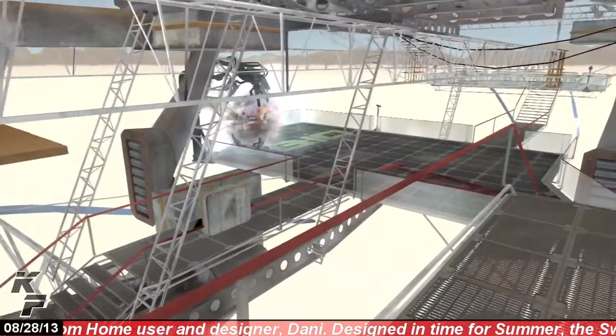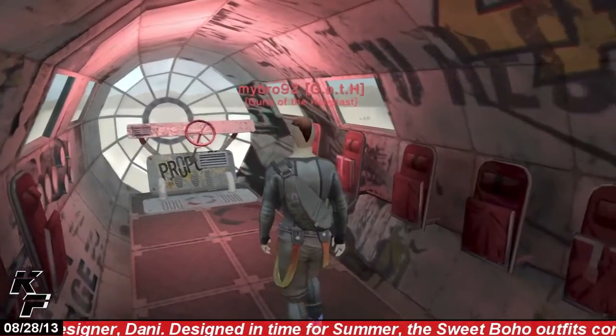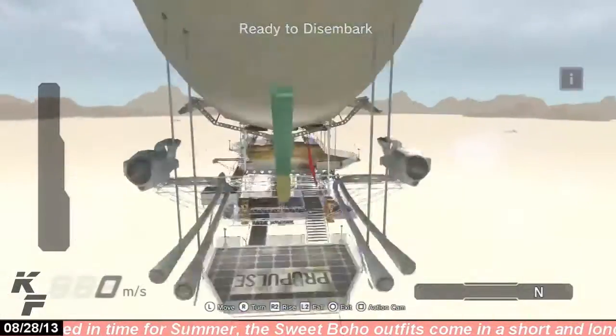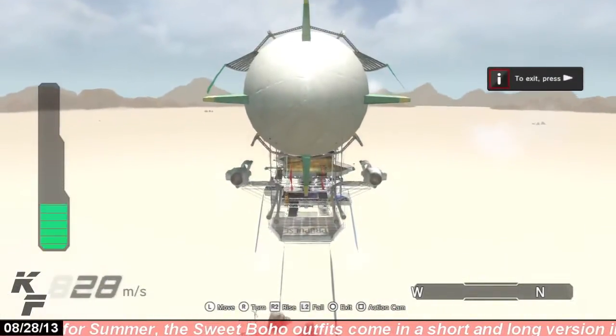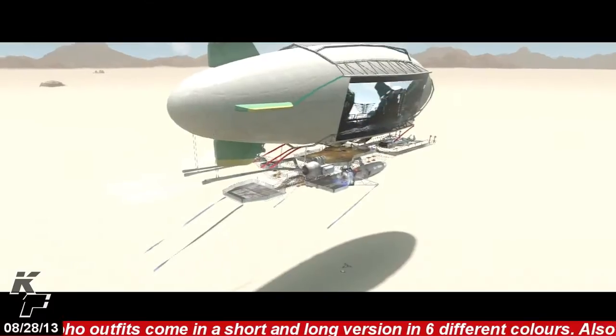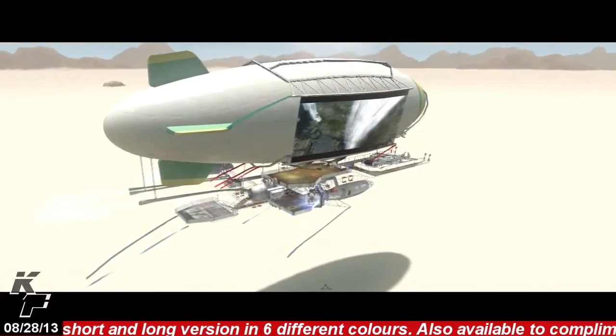Even though the space itself can be a little bit cramped, there is a lot to do within this space. First off, there are two locations where you're actually able to fly the blimp. You can pilot this blimp to wherever you want to go in the space, and also make it ascend into the air and descend closer back to the ground. When you press the square button you will get a dynamic widescreen shot of the blimp.